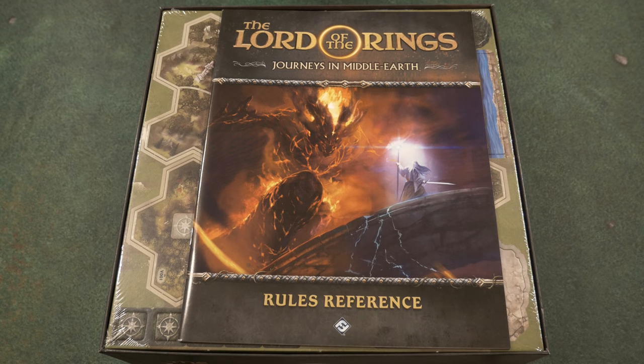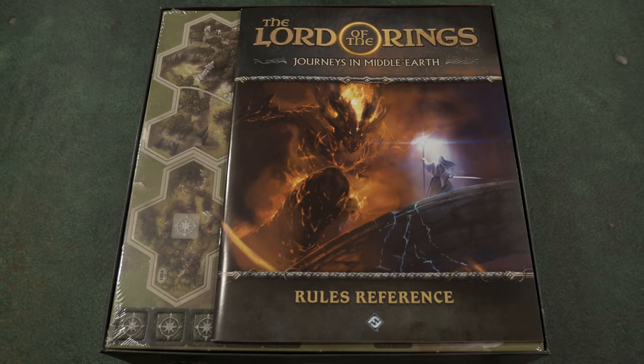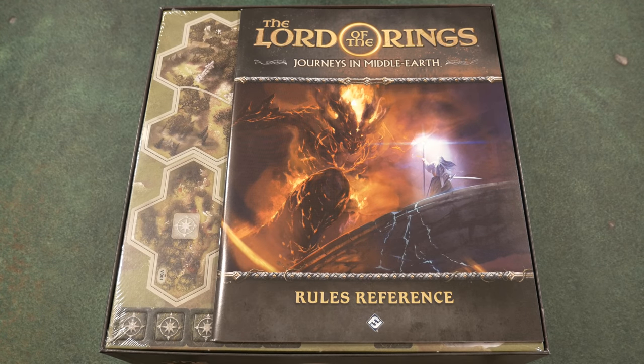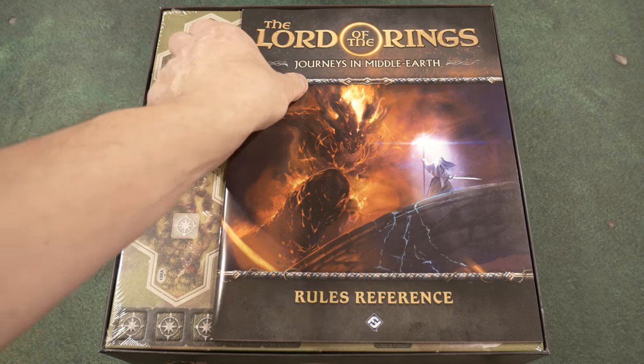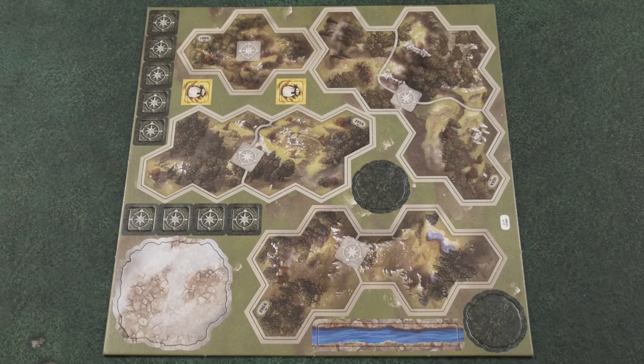Next up is the rules reference, which is an extension of the rulebook covering specific keywords in depth. It's always liked how Fantasy Flight breaks these out — once you know the game, you may never need the learn-to-play again and only consult the rules reference for tricky situations. Now here is the first of nine separate sheets of punch-out tokens and tiles. There is absolutely no shortage of things to punch out in this one.